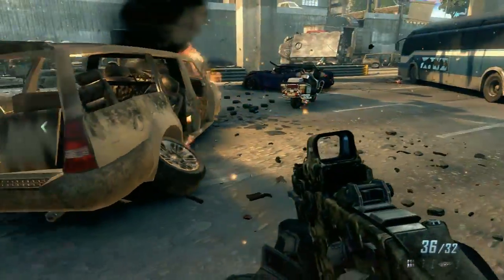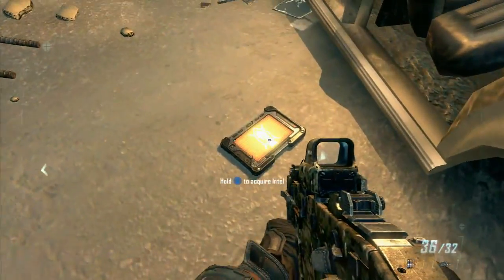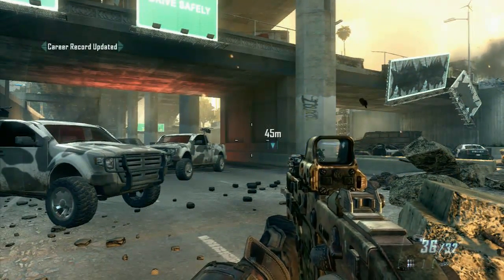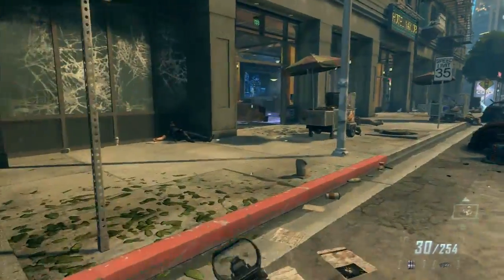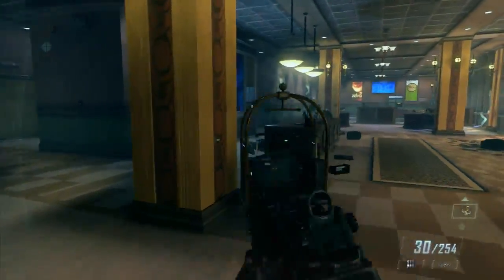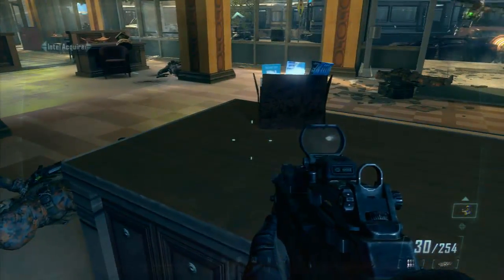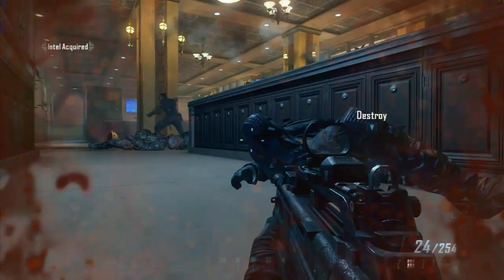Right when you either choose to snipe or repel — when you do go down, go past the bus on the left side and the Intel is on the ground by this burnt-out car. Then you'll be fighting the streets and there's this little boutique on the left, hotel it looks like — front desk area, just sitting there on the desk.